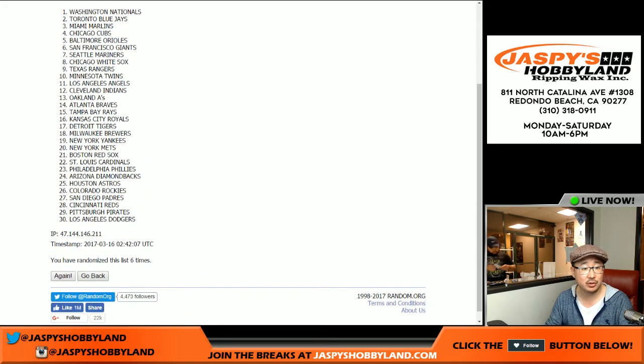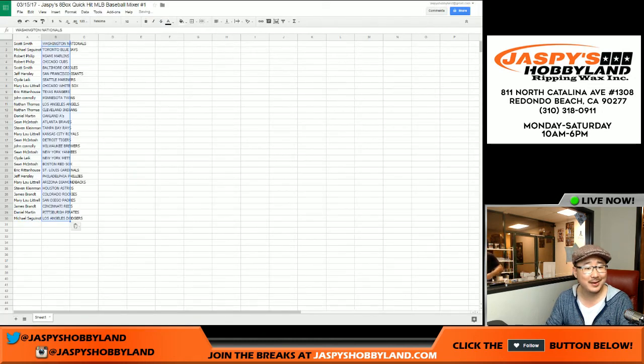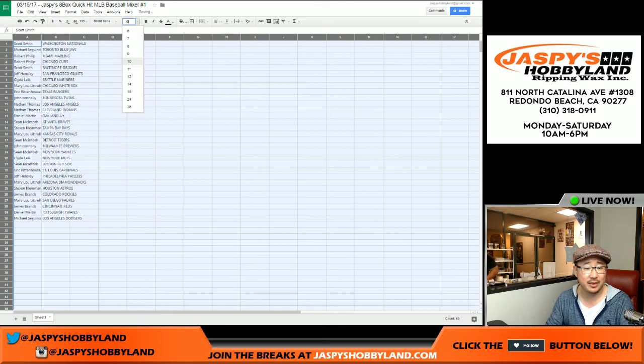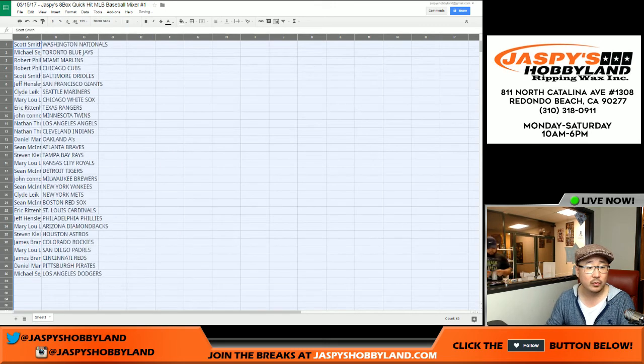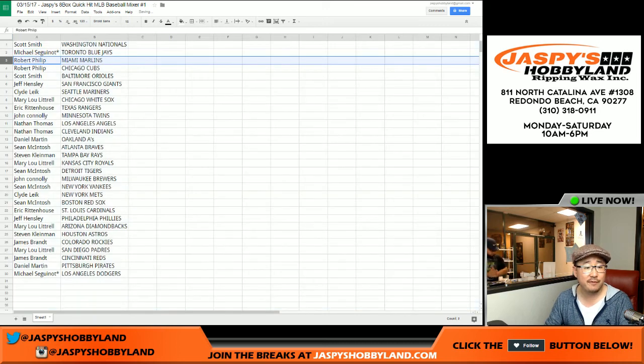After six times we got the Nationals on top. The Dodgers on the bottom — actually they should be on top. Nationals going out to Scott Smith. Ziggy with the Toronto Blue Jays. Robert Phillip with the Marlins and the Cubs. Scott, you got the Orioles.